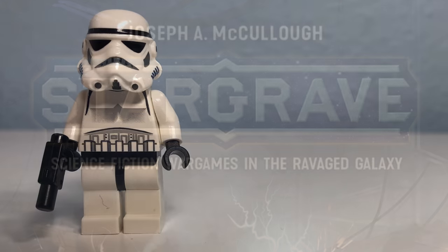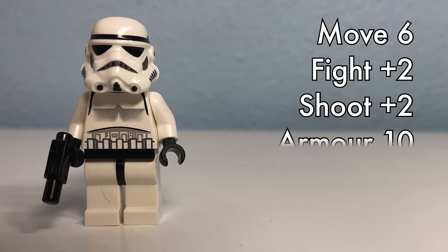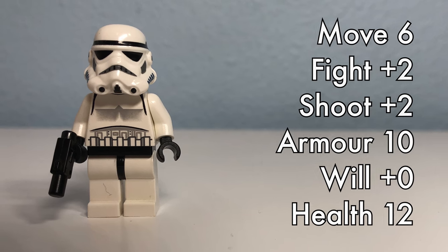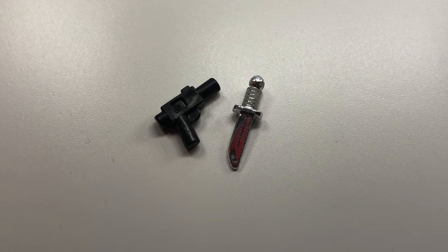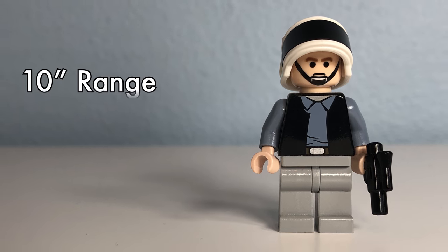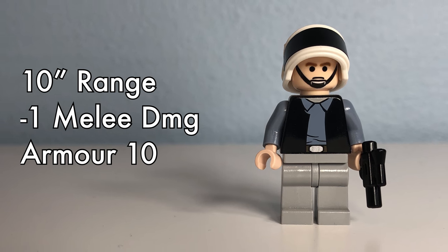For their stats, they have a move of 6, plus 2 fight, plus 2 shoot, 10 armor, plus 0 will, and 12 health. They carry a pistol and a knife, and wear light armor. This equipment lets them shoot up to 10 inches, fight in melee with a minus 1 damage modifier, and their light armor is already figured into their stats.